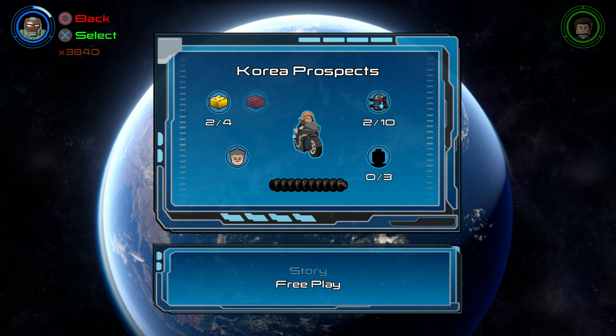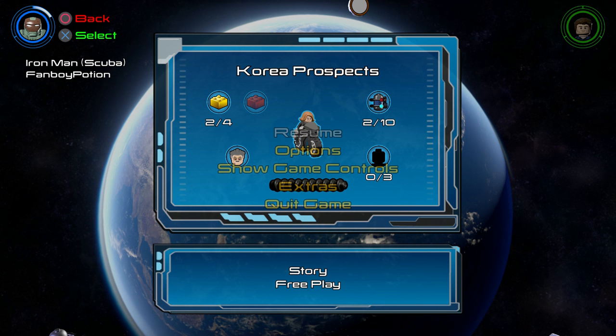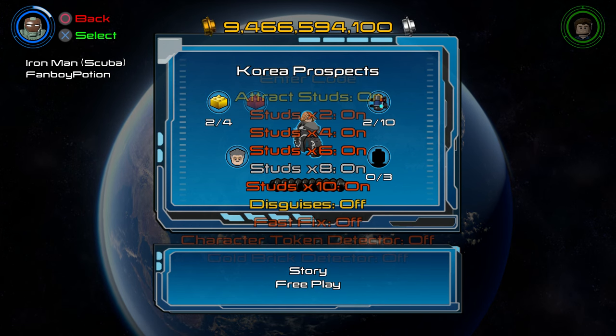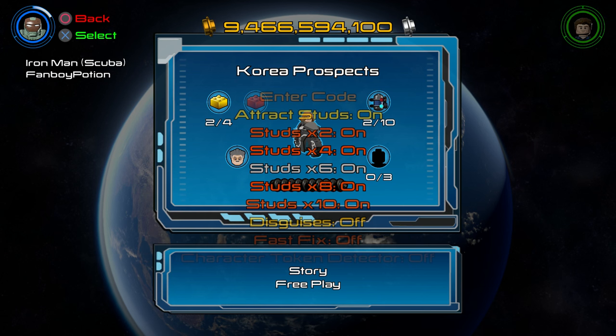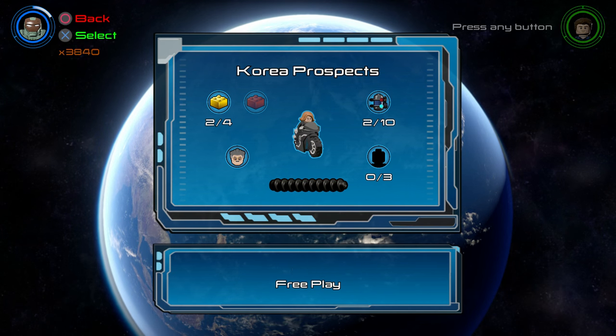There are also three character tokens, a red power brick, and we need to reach the true Avenger ranking, which means collecting a certain amount of studs in the level. I'm using a multiplier, which will make things a lot easier. To activate multipliers, all you have to do is pause, go to Extras once you've unlocked them, and turn them all on — that will add to your score substantially. The stud requirement for the true Avenger ranking is 140,000.